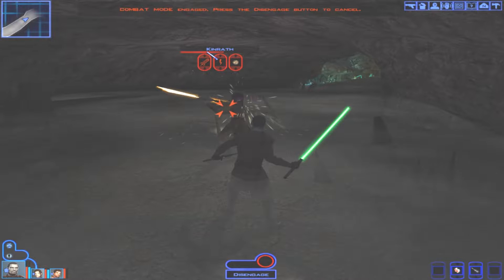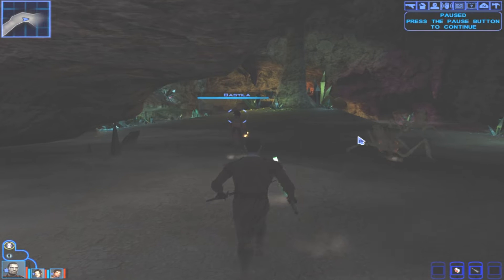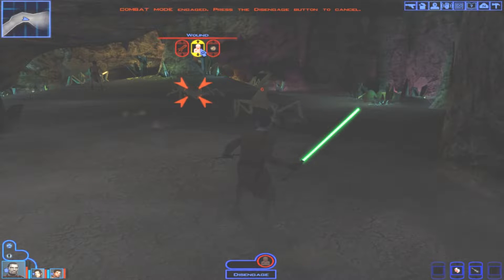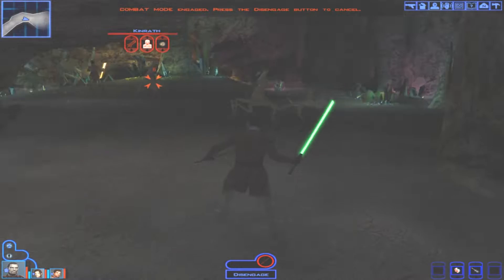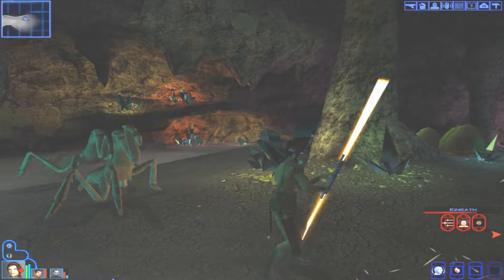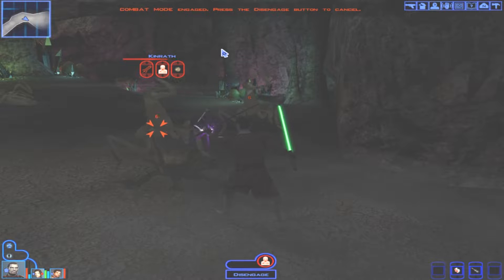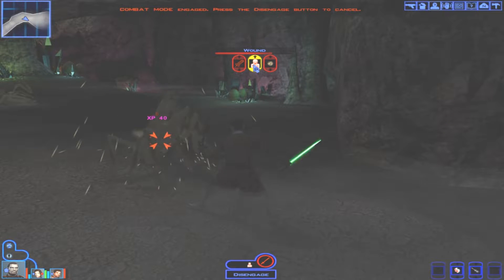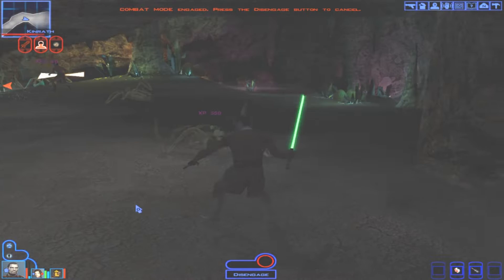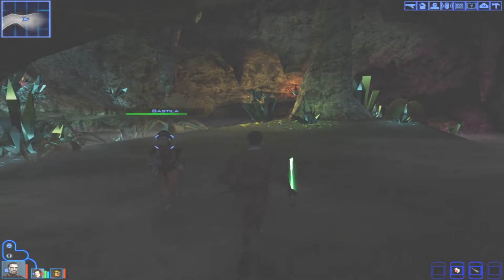Kinwraiths aren't really that powerful to be fair. There's more Kinwraiths here. Wound is good because it actually stops them from fighting as well, which means you're taking less damage. Now Bastila — we need her to use Night Valor again. Just keep using wounds, just keep chucking out force powers. Karth has levelled up, which is great. I'm going to use Drain Life — give me some health back. Great stuff.